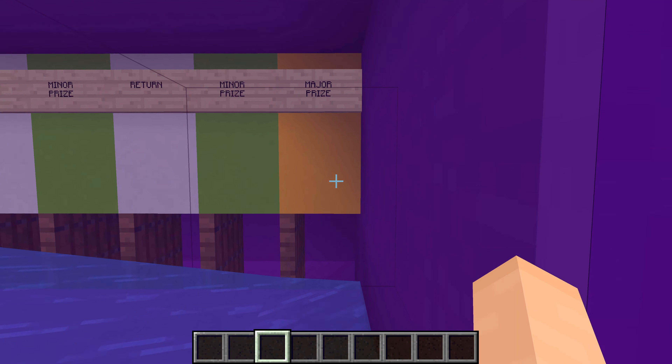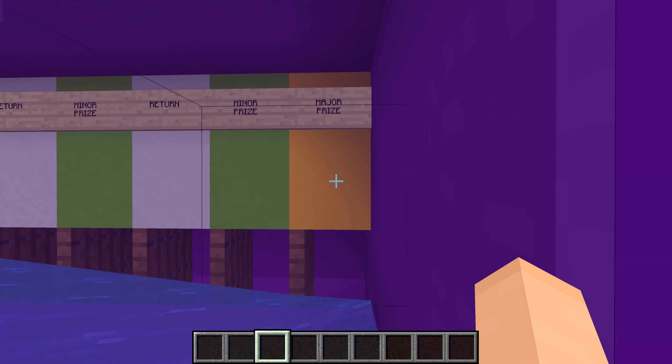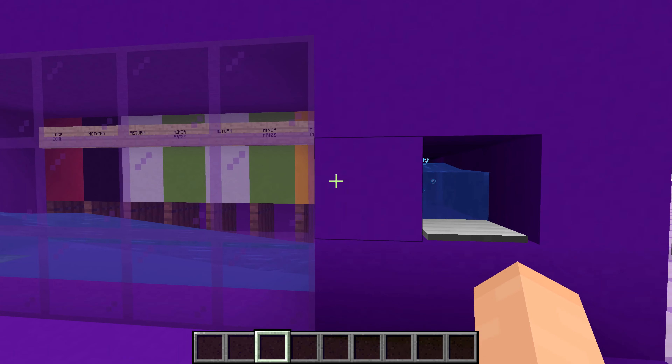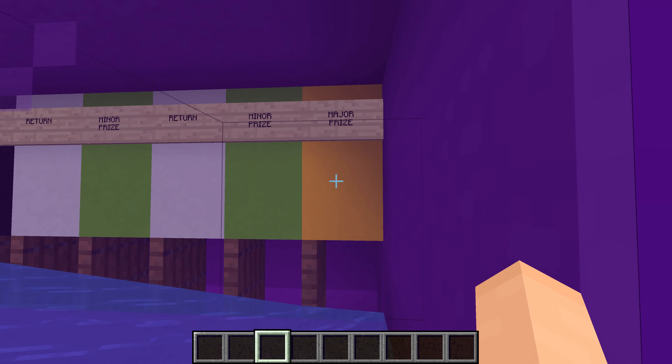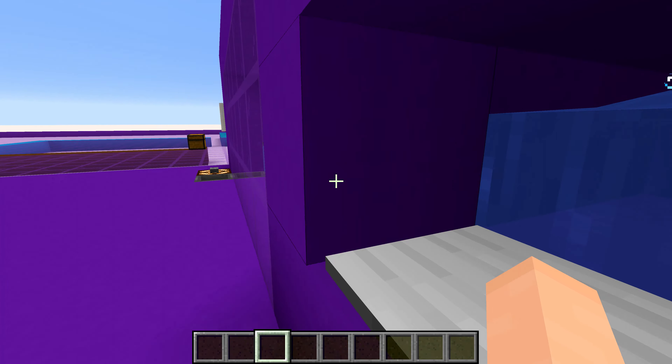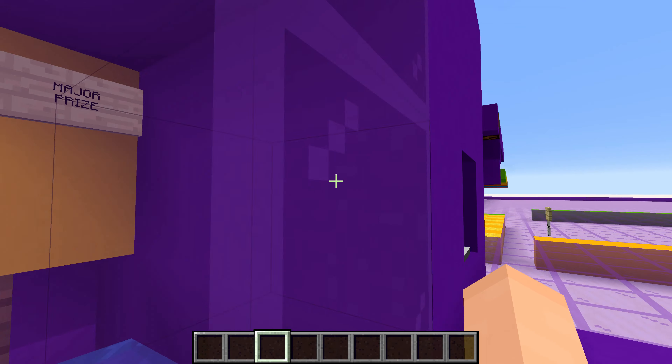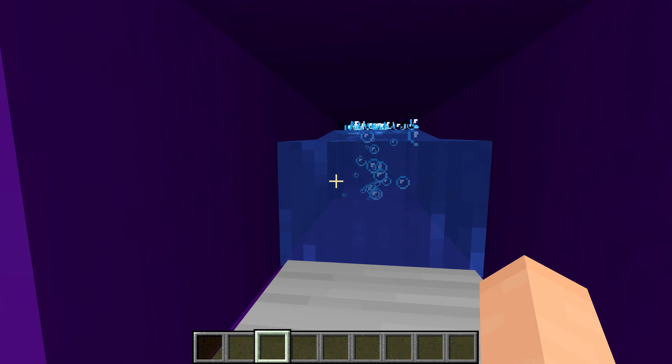We'll start off with the major prize. If you manage to get a token all the way down here, you'll be given 16 tokens out of the prize chute right here. That's a profit of 15 because you're losing one by putting it into the machine and then you get 16 out of here. The next one is the minor prize, which is a profit of two because it gives you three tokens out of here.